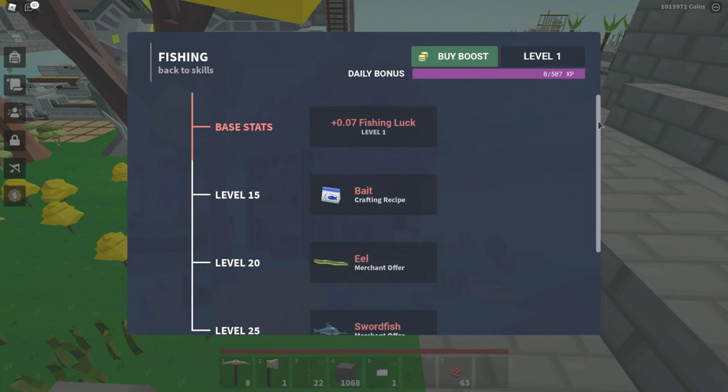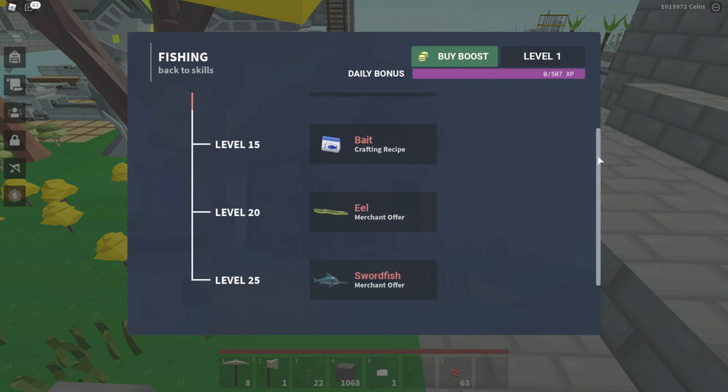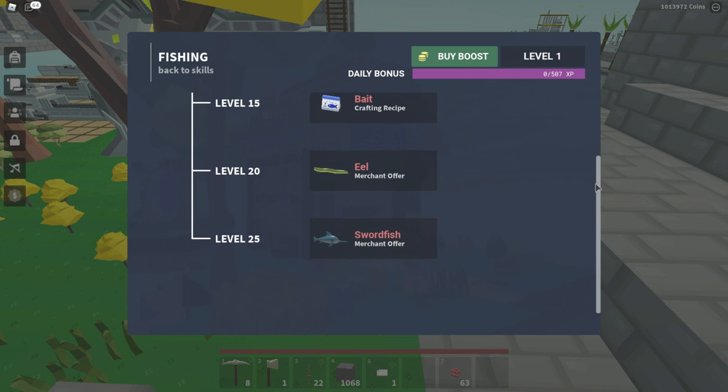For fishing, the level unlocks are: base stats, level 15 is bait, level 20 is eel, and level 25 is swordfish.